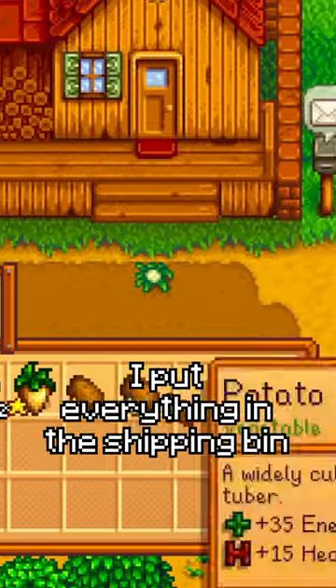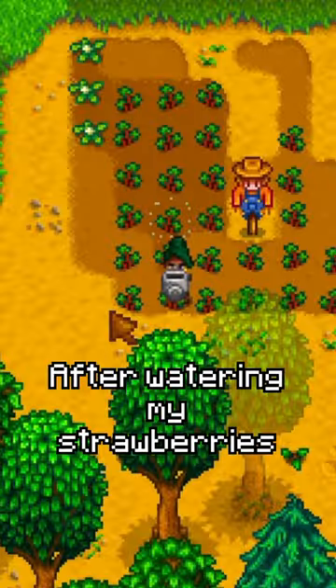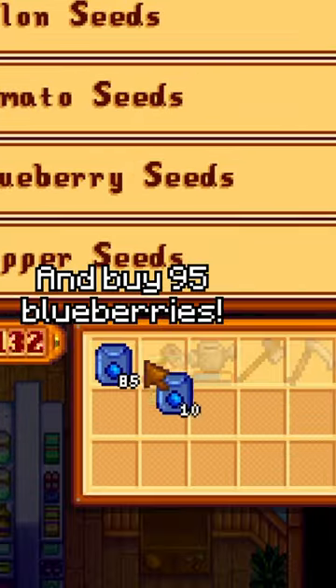After watering them till the 12th, I put everything in the shipping bin, and on the 13th buy 27 strawberries. After watering my strawberries and harvesting them when ready, I sell everything that I have on the 1st of summer and buy 95 blueberries.